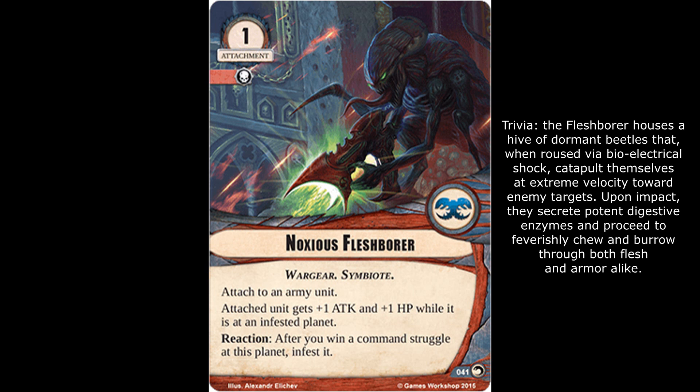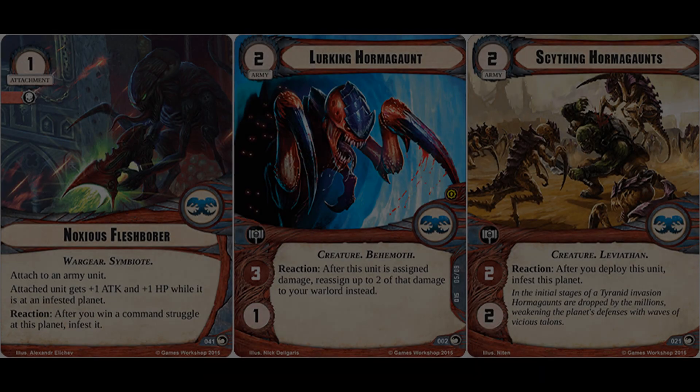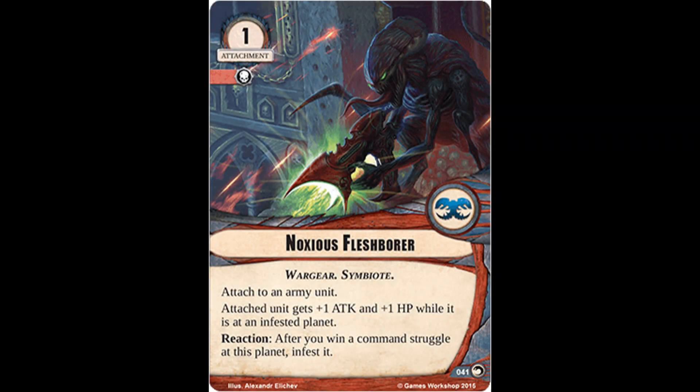Whether or not it's worth it for that situational attack bonus — so long as the unit's at an infested planet — ultimately remains to be seen. But definitely something to consider. This also confers another small hit point boost, making those Hormagaunts all the more survivable, making that reaction all the more optional. You can simply opt to affix this to any number of powerful, potent Tyranid units to make them all the more hardy and dangerous than they already are.